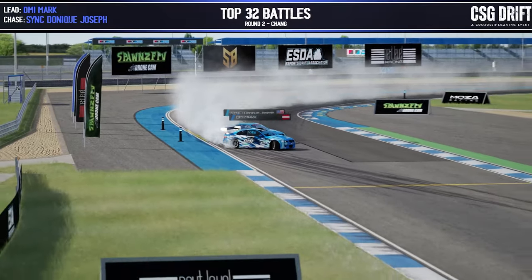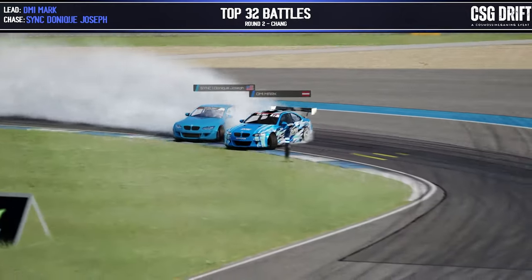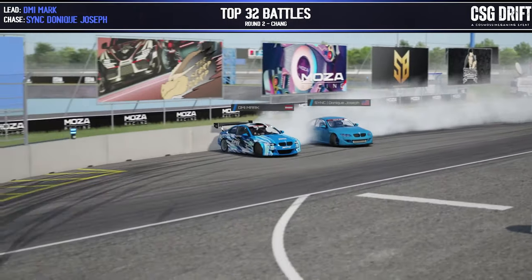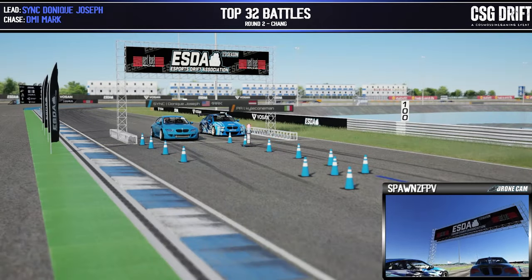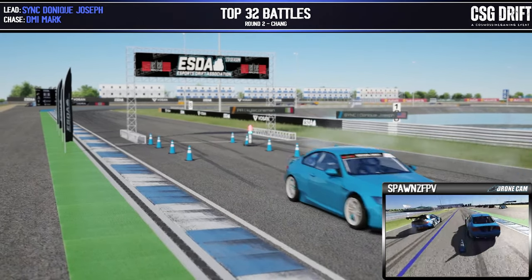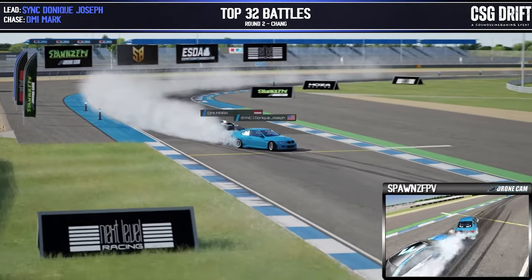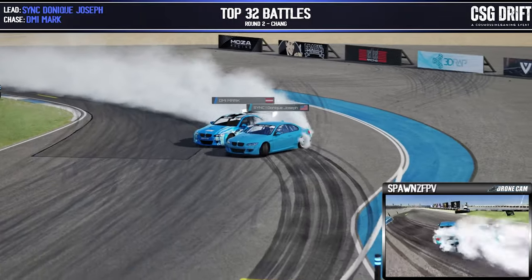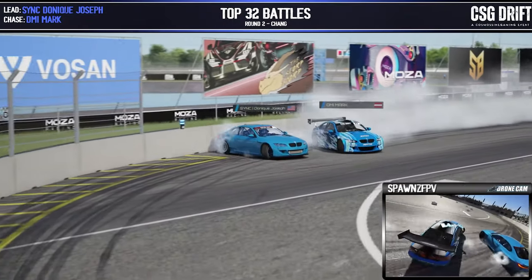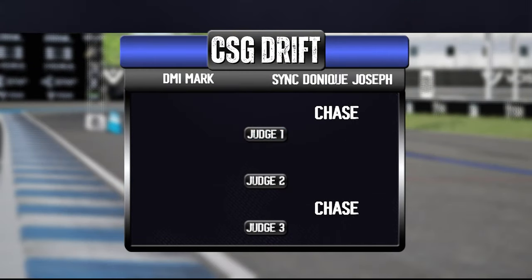DMI Mark in the lead with a nice solid initiation, going a little tight on the inner clip. Joseph right behind, putting pressure on as they come across the rumble zone into outer zone five, right on the line into the d-cell — cinching up that proximity in the chase and across the line. Joseph in the lead position and DMI Mark in the chase. A little bit of a fake-out before the start — DMI Mark has ground to make up, crossing the inner clip into outer zone five and on to the d-cell. A solid fill-out there by Joseph and across the line — two for Joseph and a third for a full sweep, moving on to the next round.